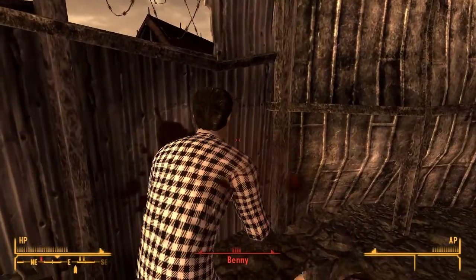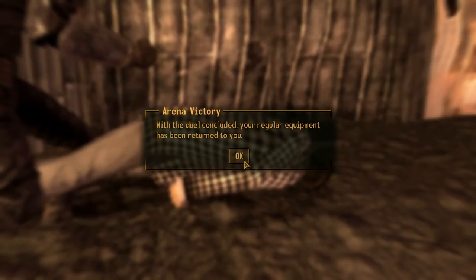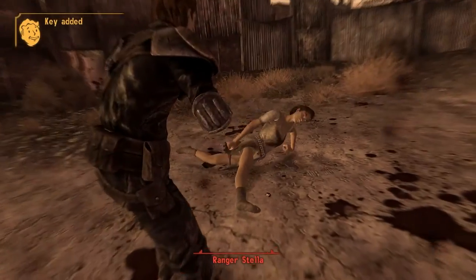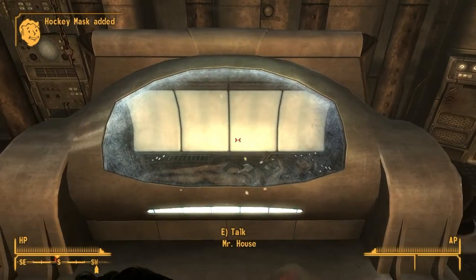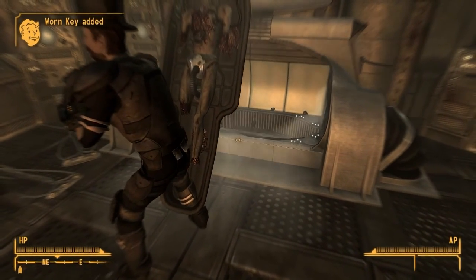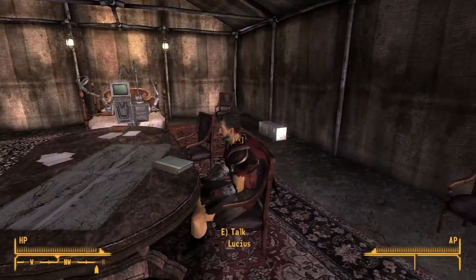Then I finally got to live out my dream as a pro wrestler, and then decided to continue that career and became the Arena Grand Champion. After fighting a competent fighter and wanting a little break, I punched some old dude in his hospital bed. Then I came back and killed Mr. House. After that, I went back to Caesar's Legion and got the Legion Assault ability from Lucius.